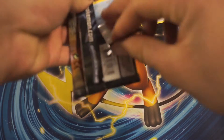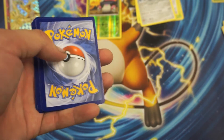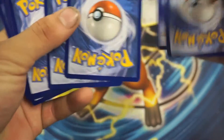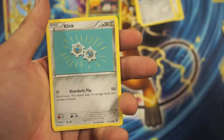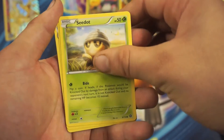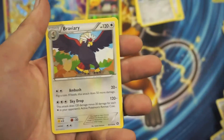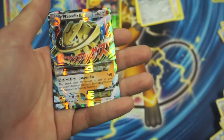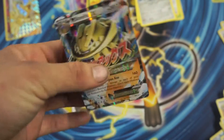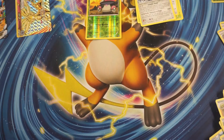Next pack. So we got a Bergmite, Mareep, Seedot, Part One, Skiploom, an Armored Fossil Sheldon, Bravery, a Merit Reverse Holographic Common, and boom — Mega Steelix EX Ultra Rare! Nice.